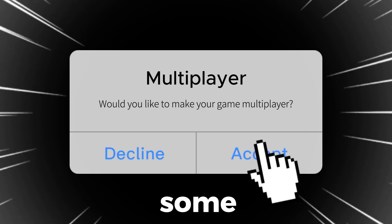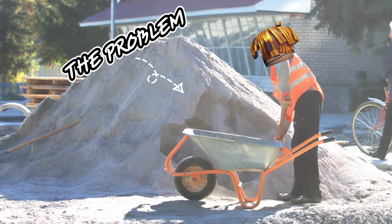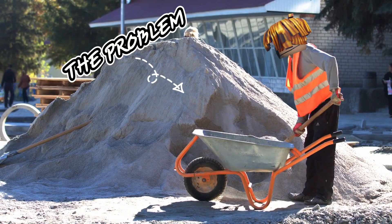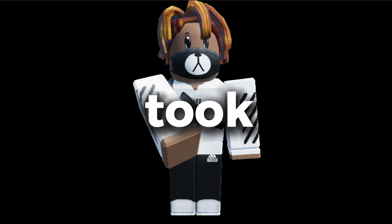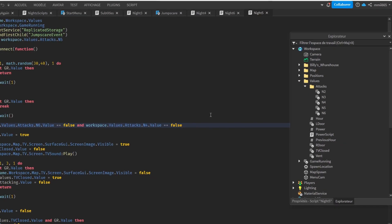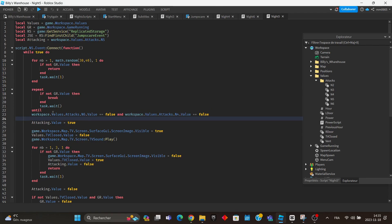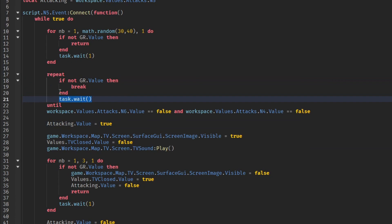I also changed some scripts to make the game multiplayer. And I finally fixed the biggest problem in the game — it only took me 10 minutes, literally. All I did was make the script check if something's attacking, for example Blue Billy, and if he does, the script just waits until he finishes.